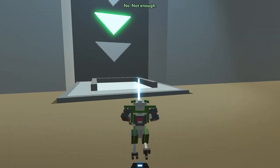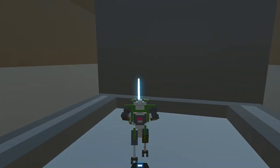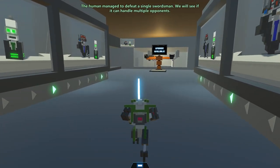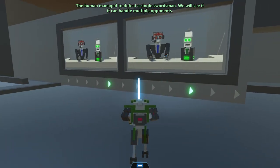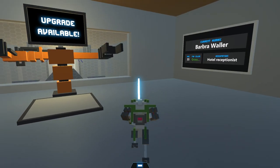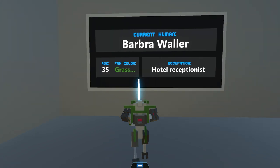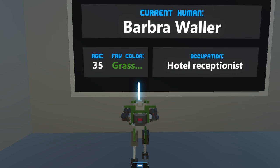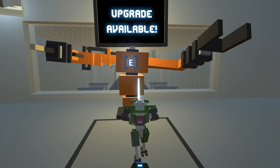I think I'm supposed to go down here. 'Human, please return to the elevator.' Upgrade available. 'The human managed to defeat a single swordsman. We will see if it can handle multiple opponents.' So next time we're going to have multiple opponents. We are Barbara Waller — I guess each human has a name. I'm age 35, my favorite color is grass. Yeah, that's not a color, but I guess 420 blaze it. And I'm a hotel receptionist. That's just absolutely fantastic.